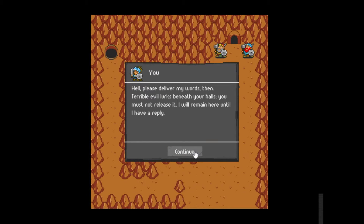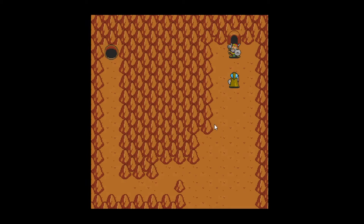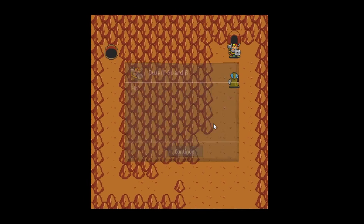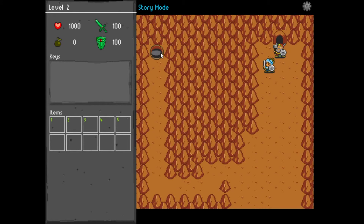Terrible evil lurks through your halls — you must release it. I will remain here until I have a reply. The dwarf responds: we know you're here to steal our treasure. Something terrible is about to happen. Please let me try to stop it. Absolutely not — one more step and you'll feel the force of my hammer. I have to find another way in... there's a big hole.